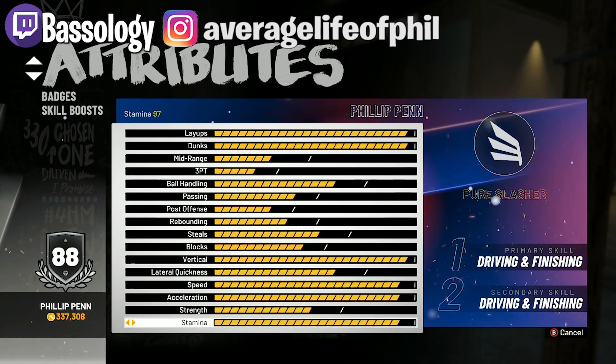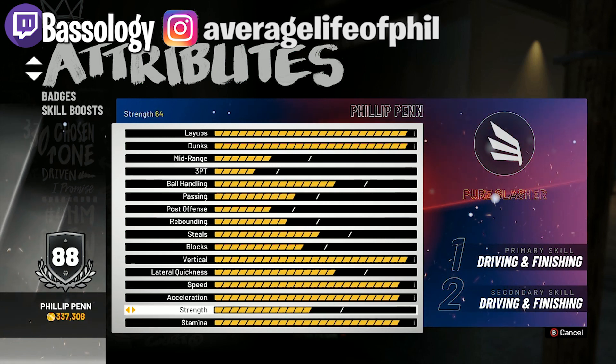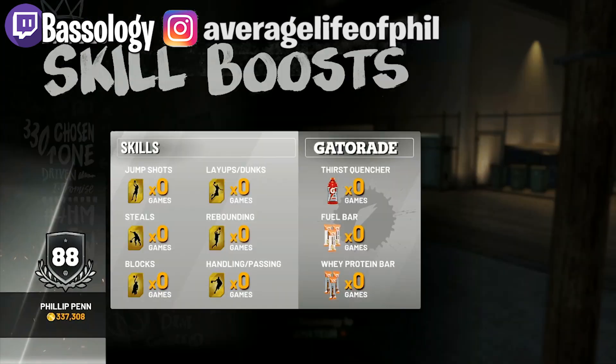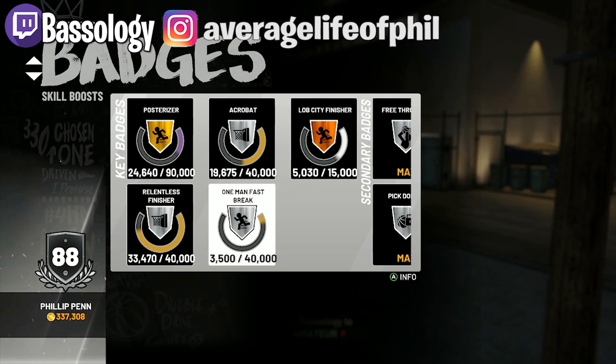Last year I was 6'8" and this build — 6'8" isn't as fast as it was last year and you got more contact stuff last year. Let me put on my badges. Right now I'm close to getting Posterizer at Hall of Fame; I've been working hard on this character, almost got Finish on gold.